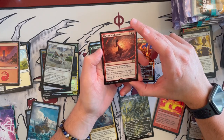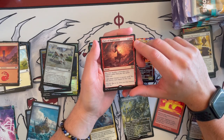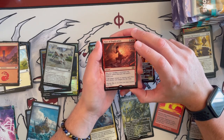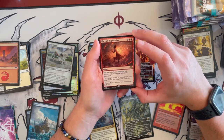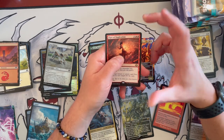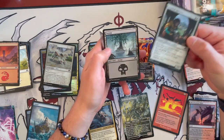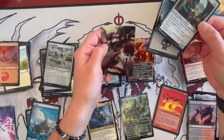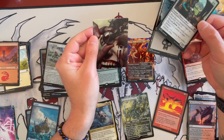Then we have Flare of Duplication — it's an instant. You can either pay the cost which is double red pip, or you may sac a non-token red creature rather than pay its mana cost. You can copy target instant or sorcery — you may choose new targets for the copy. So it's a Fork of sorts — not bad. And then Inspired Inventor and a Swamp. Oh wow — that is so cool. The Jet Medallion! There must be an extended art version of that one.